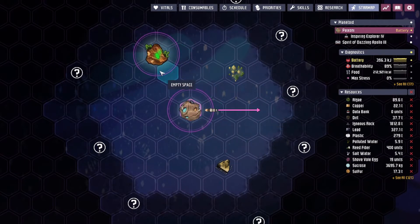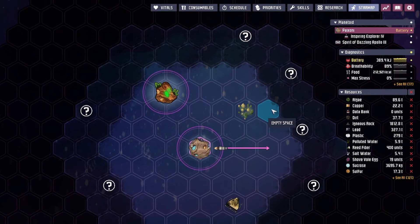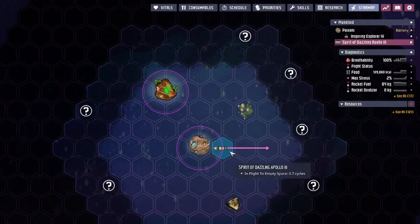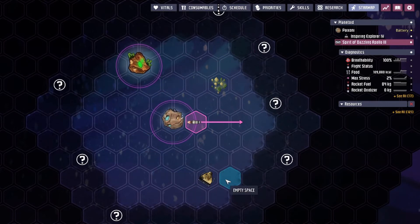You might wonder if you have to colonize every planet and telescope from there, going asteroid to asteroid — but no. The other way is to put a telescope on your rocket. Your duplicants on the rocket will start scouting undiscovered tiles when the rocket is close enough to them. The rocket becomes a point of reference, so one, two, three tiles around the rocket's position can be scouted. By getting a better rocket and engine, you can go farther out and scout the entire star map.